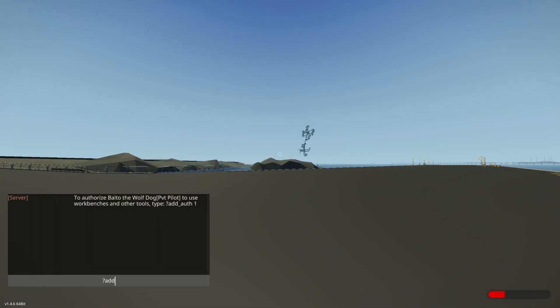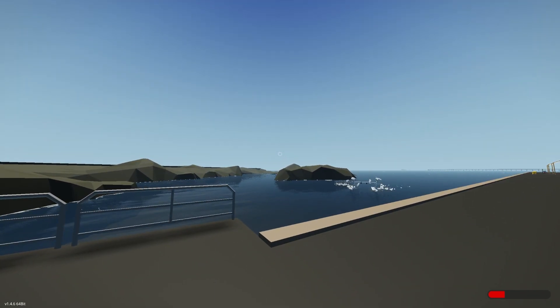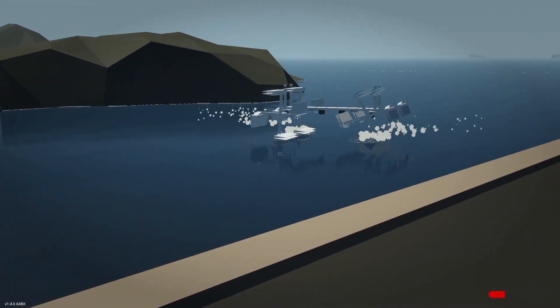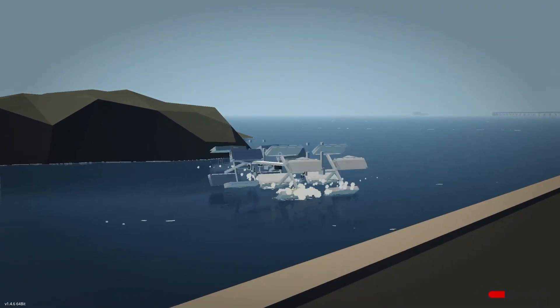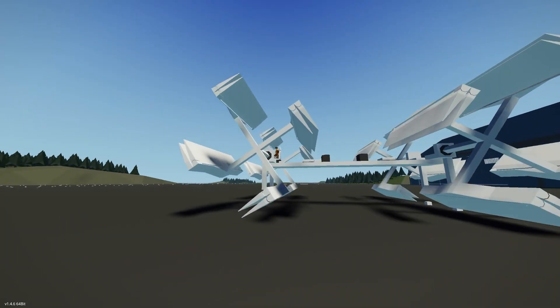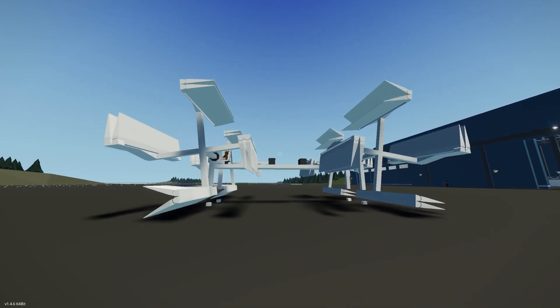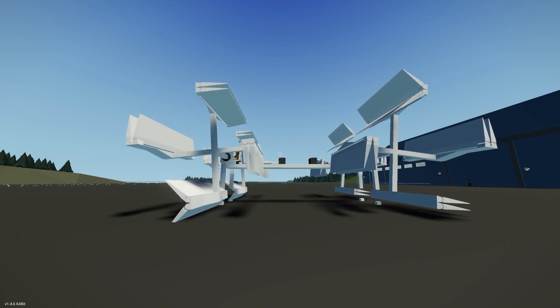I'll respawn it and run it at a really low throttle setting, which will give you a better idea of how exactly it works. Hey, it works on water too - look at that. That is the interesting side effect of ornithopters in this game: they will sort of try to swim. All right, so what are you going to show me right now? I am demonstrating the actual method of operation.